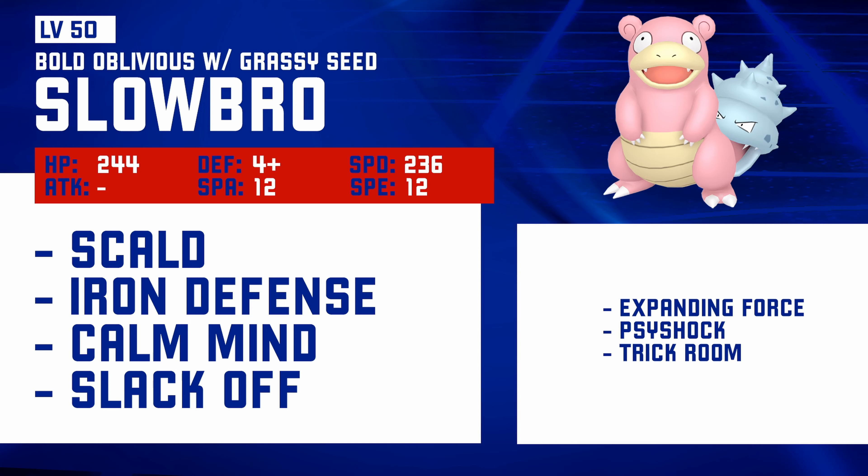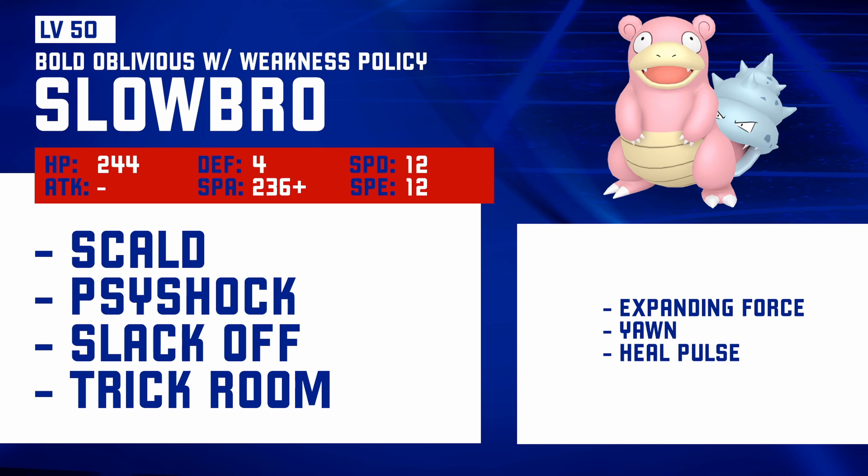It should still be an entirely viable set. If you want to go with the Trick Room Slowbro — because that's probably what you would know Slowbro to be going for — you can go for a pretty standard Scald and Psychic Shock, just going for the coverage there. I put Psychic Shock over Expanding Force because Indeedee is also disappearing for a little while, so Psychic Shock will be slightly better than Expanding Force since you probably won't be getting Psychic Terrain up too much. Psychic Shock being able to hit the Defence rather than Special Defence could be quite beneficial.